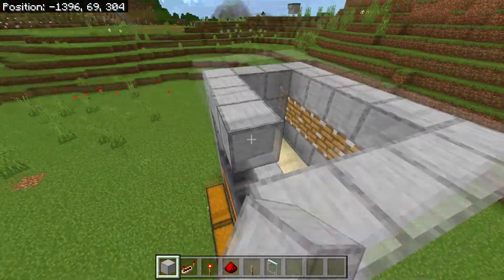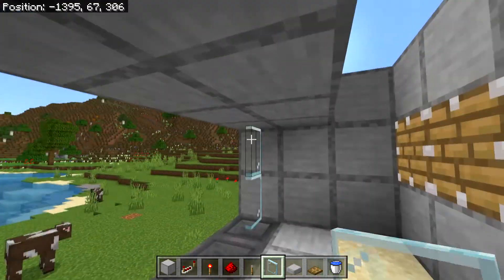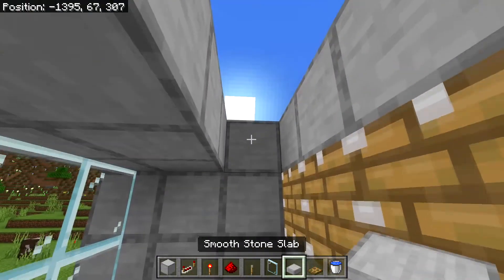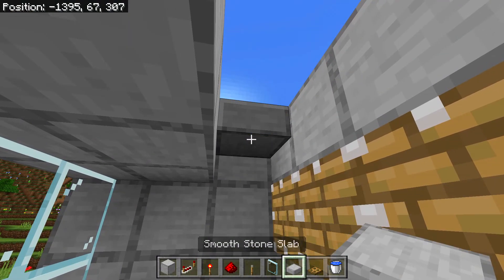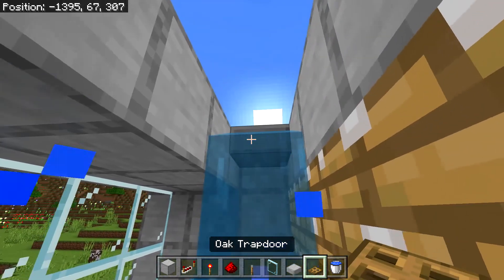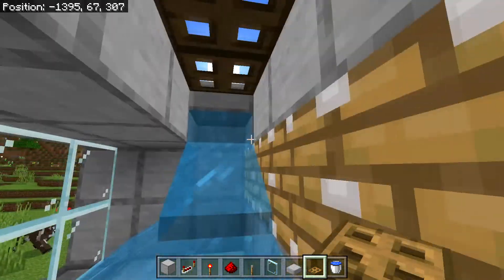Then build this little wall one block higher going all around here; you can also block off this little area with a wall. The next step is to place eight glass panes right here. After you've done that, place a stone slab or any kind of slab in this corner, then water-log that slab. Then place trapdoors across the rest of the opening here.